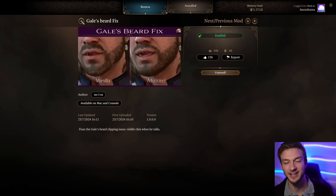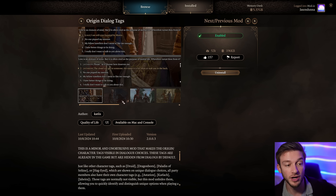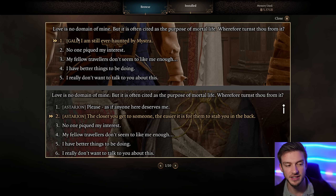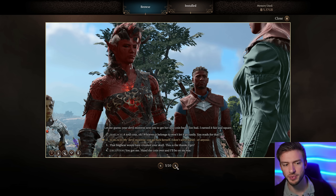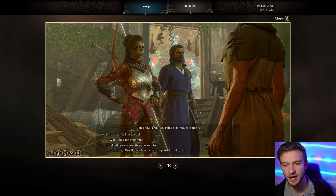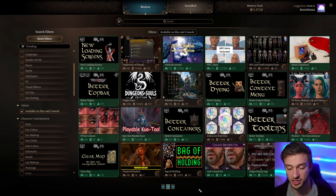Gael's Beard Fix fixes the clipping issues - I wish I could fix my clipping issues in real life, but shoutout to Gael getting his beard fixed. Origin Dialog Tags is a really nice one because it gives you the option, when playing as an origin character like Gael, to see the dialogue lines unique to your origin character. That's really nice because you may not realize which dialogue options are specific to your origin character.